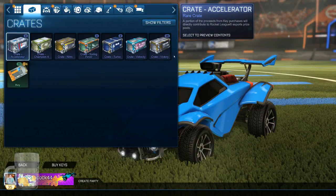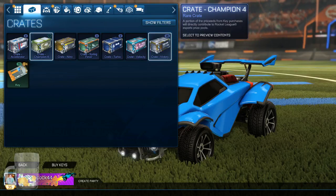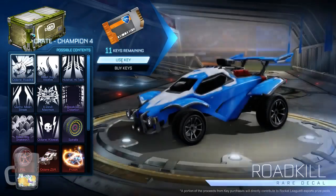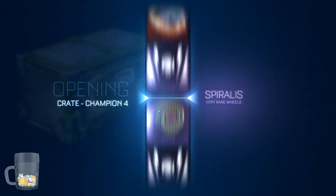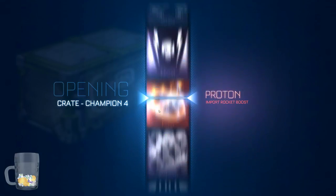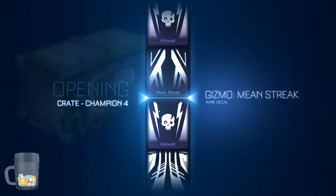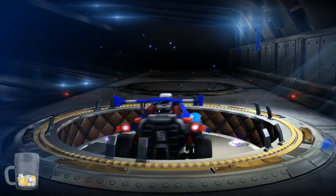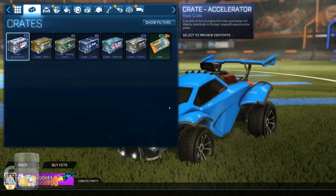I've got 11 keys left. I've got one crate that gives out the Zombas - should I open that now? Sure! Here we go, come on Zombas. Honestly if it was just a regular pair of Zombas I'd be totally fine. Oh I'll take this decal - Killalot. There's some nice designs you can do with the Killalot decal. I'm happy with that.